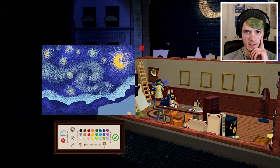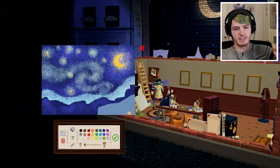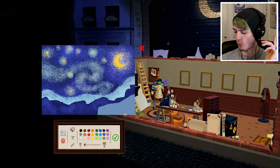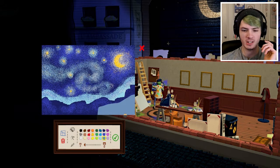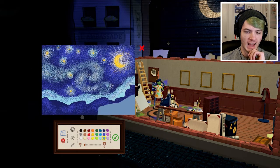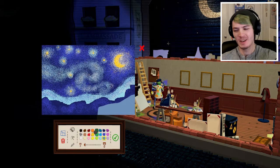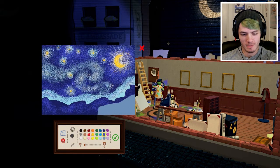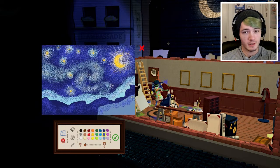I wish there were save states in this game, because I feel like I'm going to mess something up. Like, one twitch in my hand and the mouse could go whoops over the whole thing. And I want it to look really nice, and that's why I'm trying so hard. I hope you guys appreciate me trying so hard, because I'm trying.